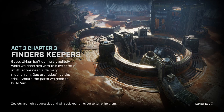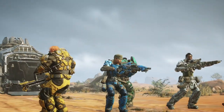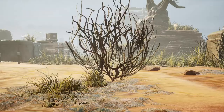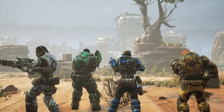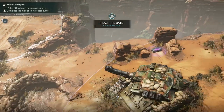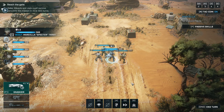UConn isn't going to sit politely while we dose him with this cytostatic stuff, so we need a delivery mechanism. Gas grenades will do the trick — secure the parts we need to build them. Gas grenades it is. Gabe is back in action with us, which means we have all the nice power that a specialist brings. We'll find the grenade casings up at the old missile silo. Let's step to it, Gabe. Leaving Sid alone, mixing a bunch of chemicals.